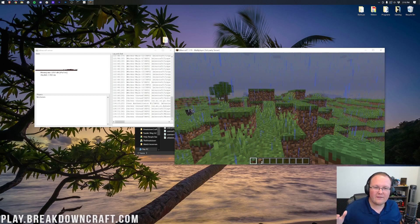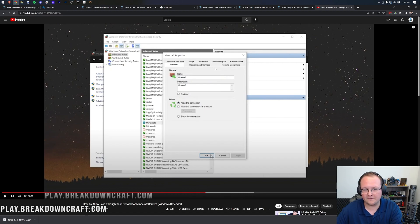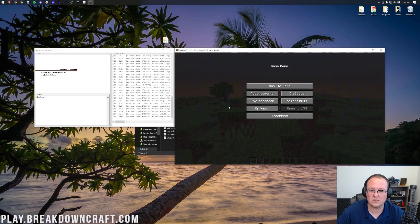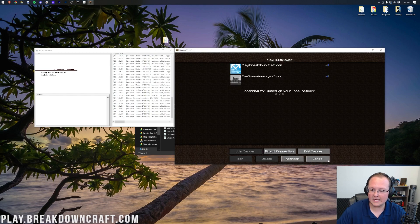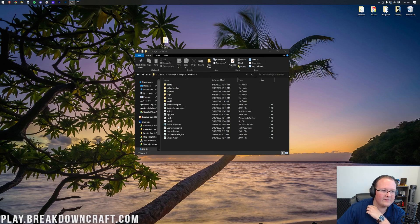If you do have issues joining via the localhost method, it might be a Windows Defender issue — there's an in-depth guide in the description on how to allow Java through Windows Defender. To allow your friends to join, you need to port forward your server. First, stop your Minecraft server by typing 'stop' in the console and hitting Enter — this shuts it down properly so you don't lose any data.